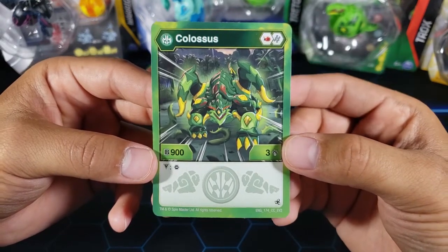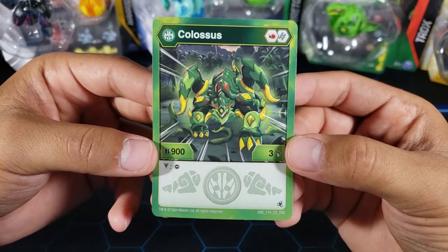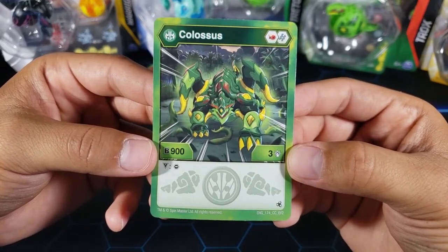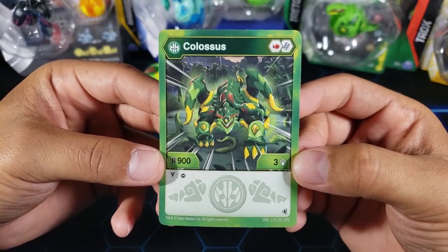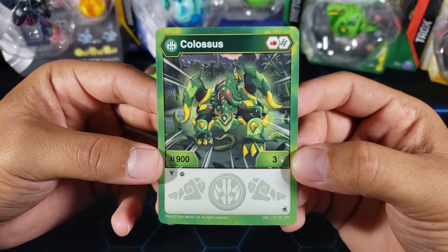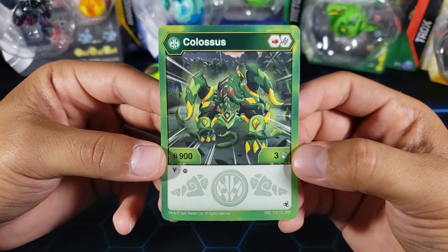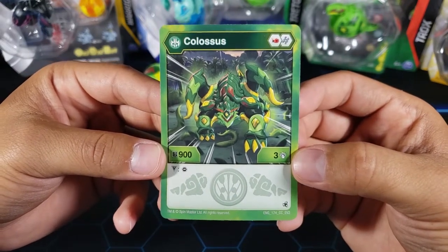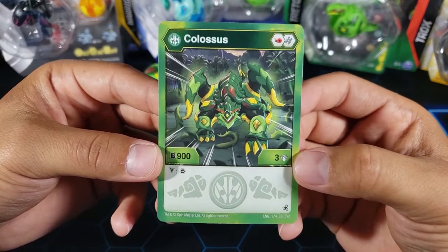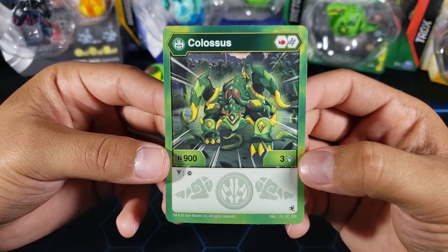With the best Helix giving plus 600B you'd be at 1500B power, but it takes away three damage so you'd be at zero damage — 1500 and zero damage, which is okay. If you go the damage route with Flame Fist you could get plus six damage, all the way up to nine damage, so maybe it works in a damage deck. What do you guys think of this Ventus Colossus? Do you think it could be strong? Let me know in the comments.